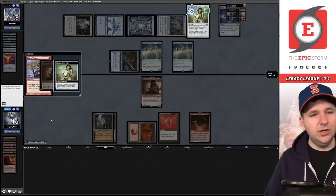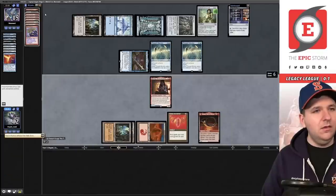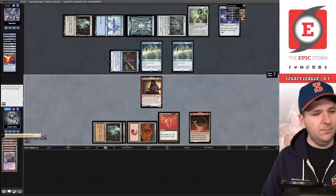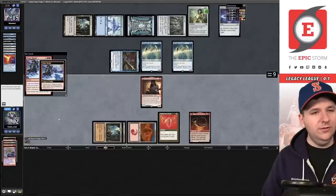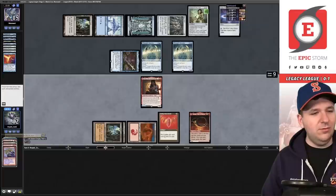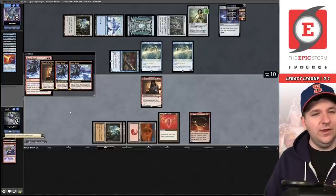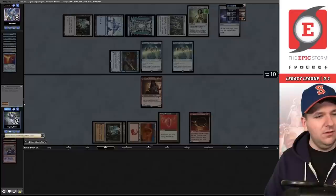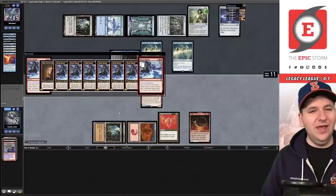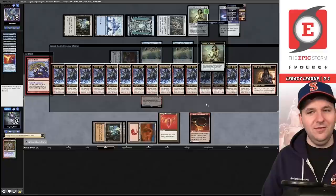Rite of Flame is free even though it's going to be countered by Chalice — it's just free storm. We'll play into the Chalice of the Void, take some damage, then flashback Past in Flames. Seething Song, then Bonus Round — toss one red to play it. Bonus Round again. We're getting into the fun zone. And now another Bonus Round.